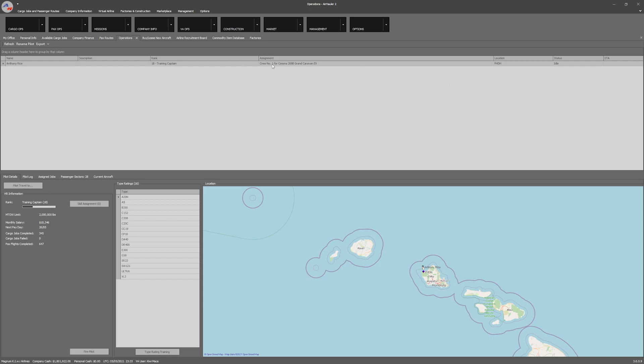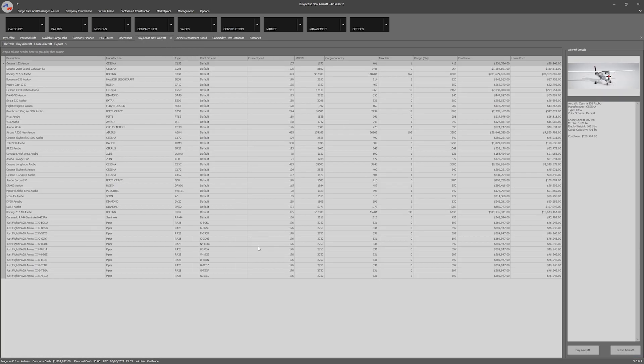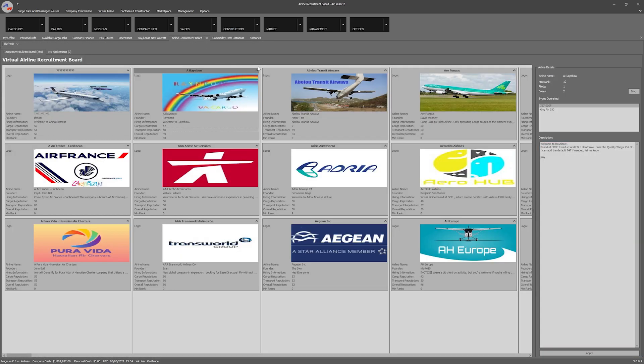In the operations tab you can check what's happening within your company. I've got a pilot I recruited — there's a recruiting function where you recruit from a recruitment agency, pay a monthly salary, and set up a schedule for them. They have skill assignments — as they progress they get skills or stars assigned and you can assign those to different aspects. You can buy and sell aircraft, add add-on aircraft easily, and there's a commodities section with a crafting option where you can build a factory to combine tier one or tier two commodities to produce tier three commodities to sell on the market.